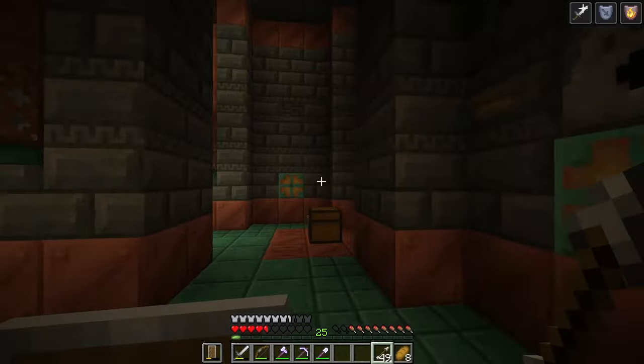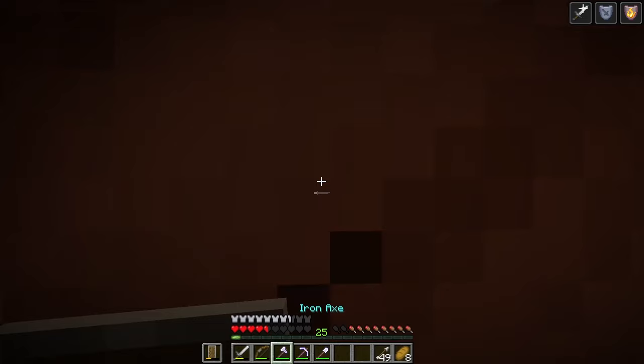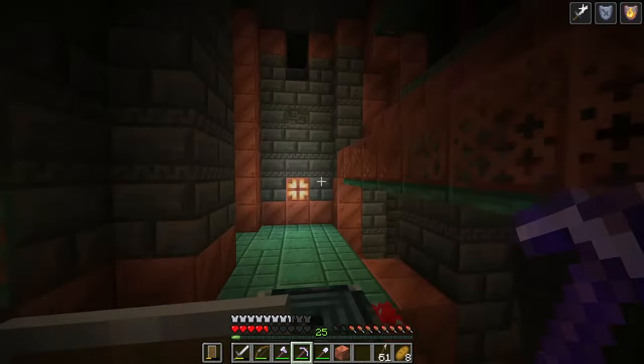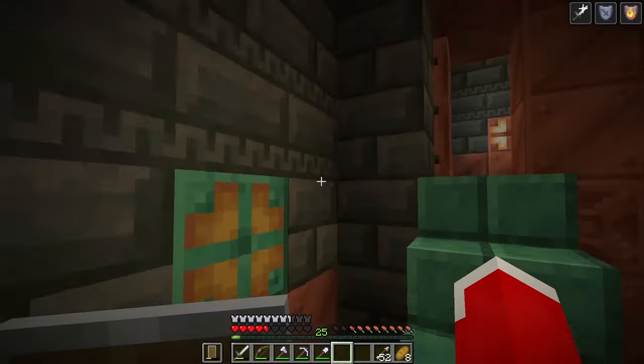There's nothing too exciting in the dispensers — I don't really think there's much point in checking dispensers. You will sometimes find arrows, but snowballs — that's not really exciting. I think that is the trial chambers fully complete.